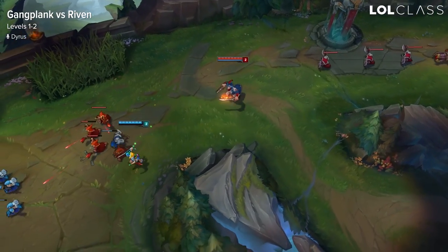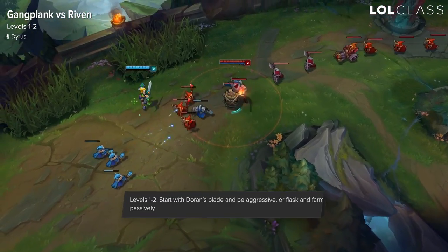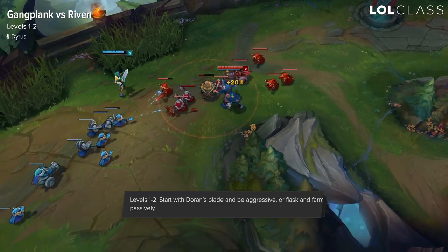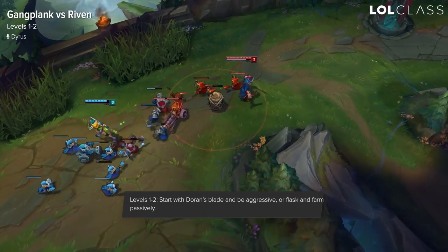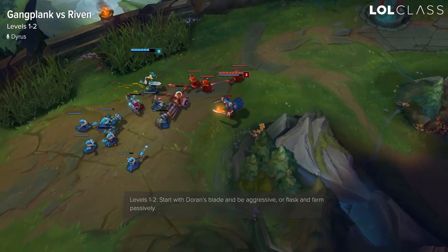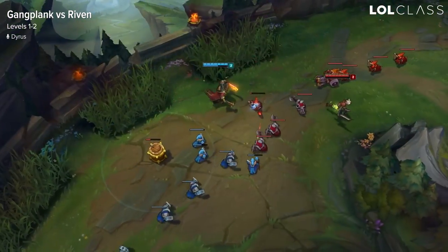From levels 1 to 2, you have an option of having Flask or Doran's Blade. Generally, when you do a camp and you want to TP to lane, you should start Doran's Blade. But if you can double jungle and just walk the lane, you should start Flask. When you have Flask, you want to play passive in lane and just trade with the passive on auto and last hit with Q. And when you have Doran's Blade, you have an option of playing aggressive and really volatile.